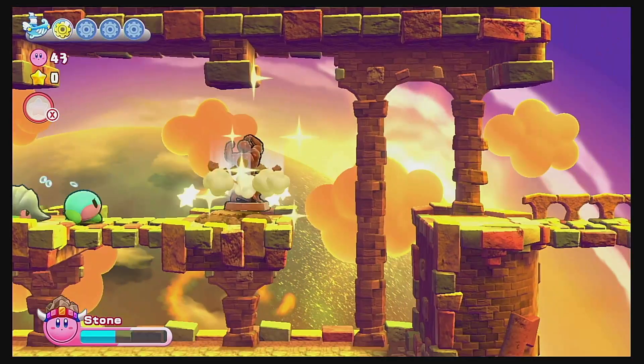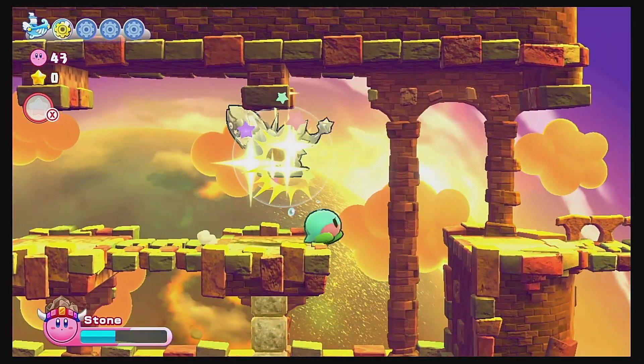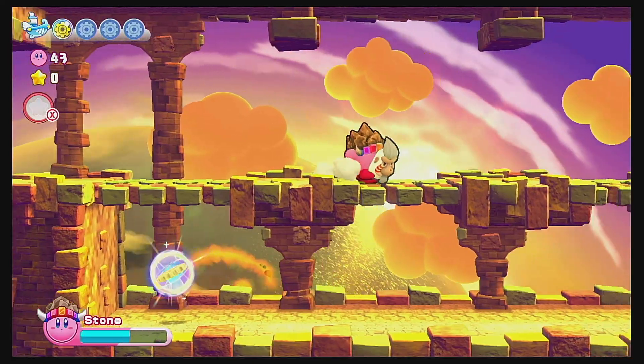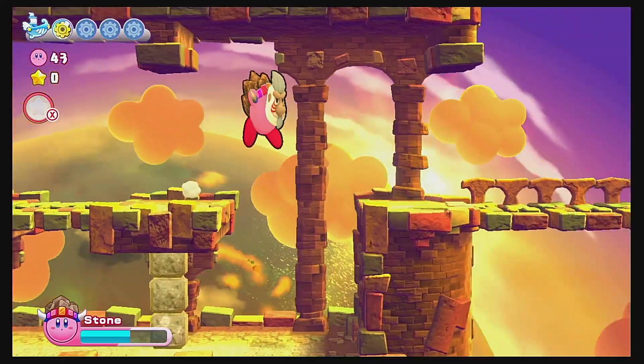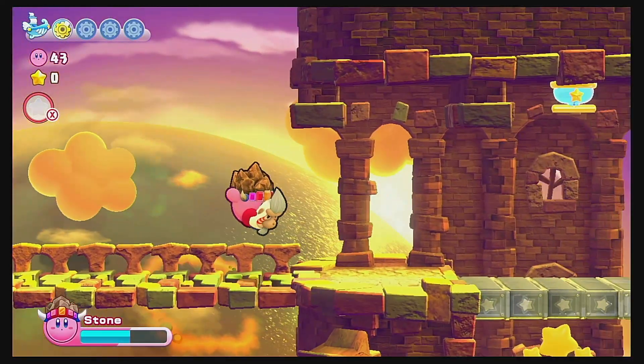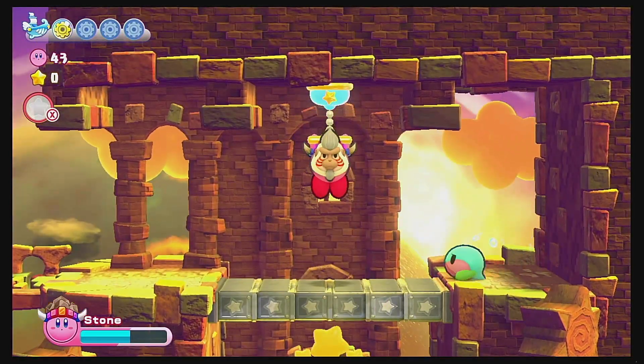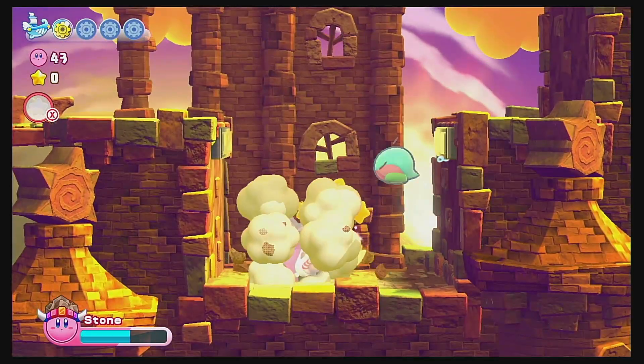There's an energy sphere! Just let the enemies go through you. Well, I guess that makes sense — I got tricked. I just didn't expect the Kirby game to try to trick me like that, but that was a really obvious trap. Now I know, so I can get that energy sphere off camera.